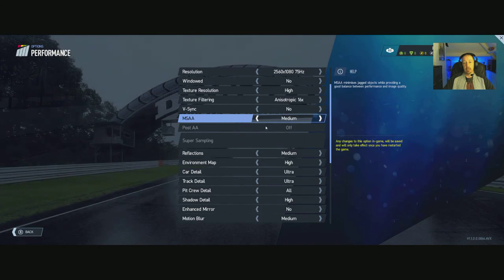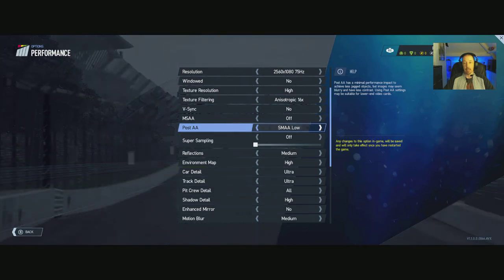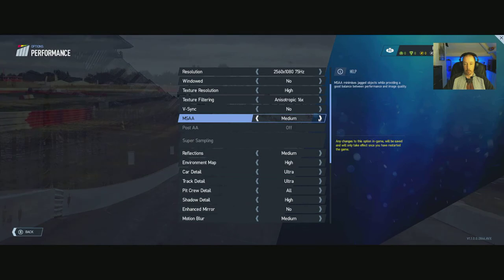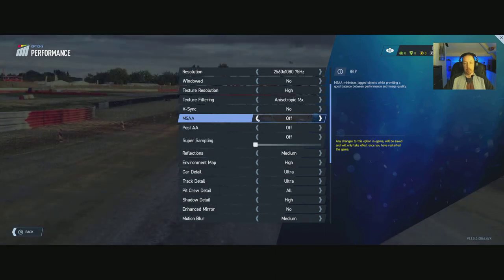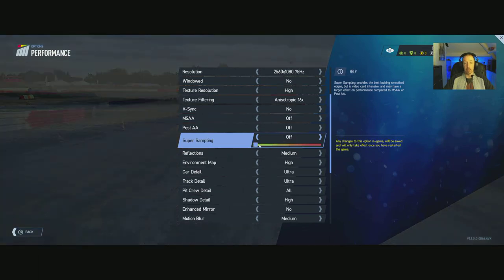Interestingly, post-AA is separate — if you turn MSAA off, you can select FXAA low, medium, high, or SMAA low. If you're struggling a bit with your FPS, you could try messing with those to help. Super sampling is also available, but this is intensive and will take a heavy impact on your GPU, so bear that in mind.